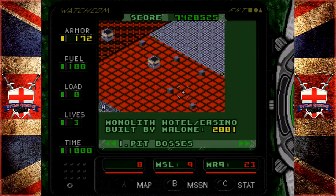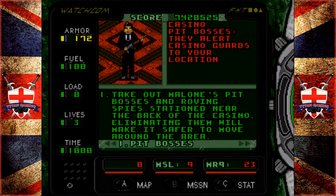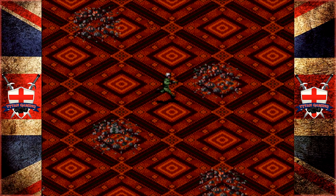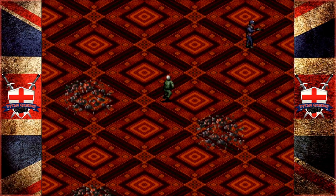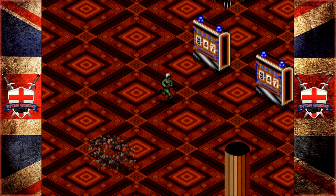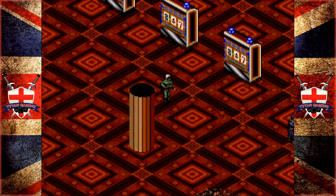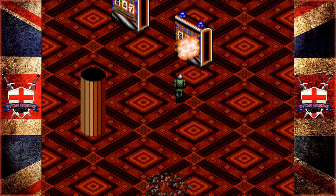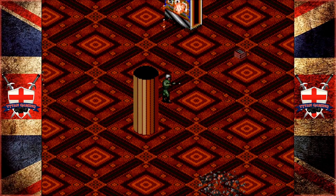We're almost out of ammo again. Our first mission is to take out Malone's pit bosses and roving spies stationed near the back of the casino - eliminating them will make it safer to move around the area. This bit up here is crazy, just how many enemies are hidden off camera. It's very hard to hit anything with those missiles as well. Where's Elvis?